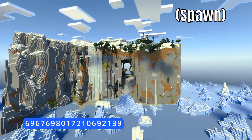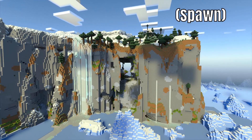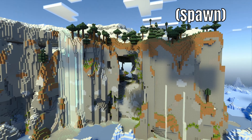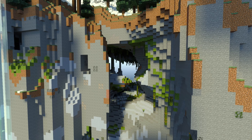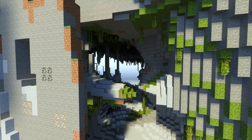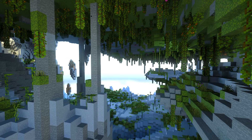Seed number three is pretty stunning. We've got this huge island in the middle of a snowy ice biome. The island itself has waterfalls coming down the sides and a huge cave system inside — it's kind of exposed on both sides so you can get inside and see what's going on.